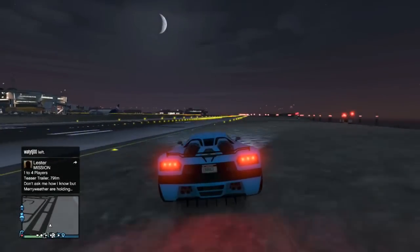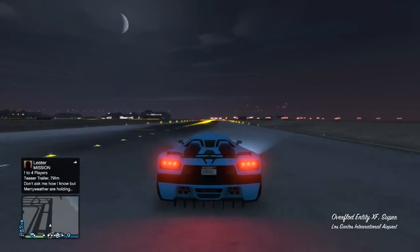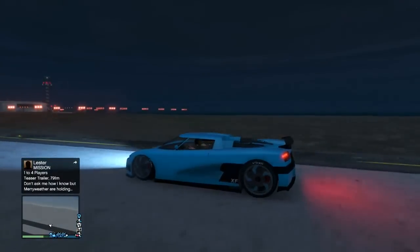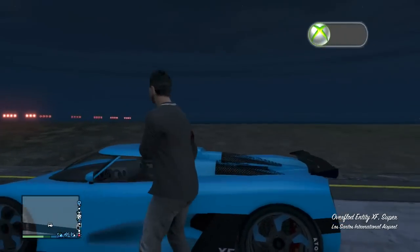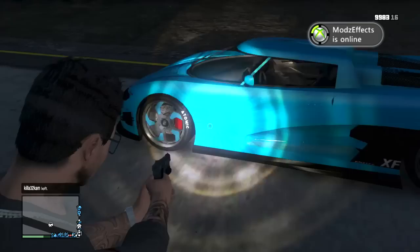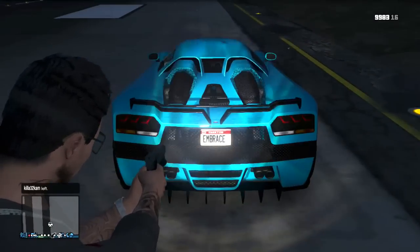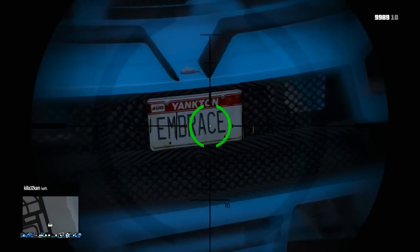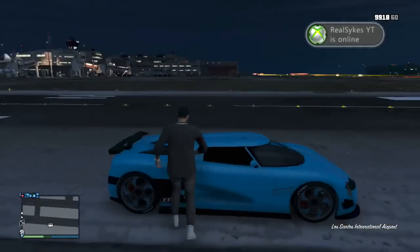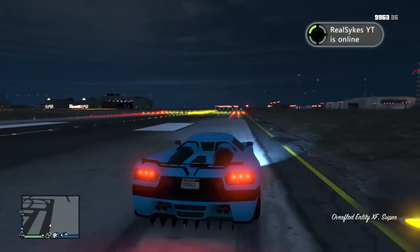Hey, what is going on everybody, Embracing Time here. In this video I'm going to be showing you how to get the modded Entity XF. It has the fluorescent blue paint, fluorescent blue rim paint, a North Yankton license plate, and the NOS modification built into it. When you click the horn button it enables the NOS mod, which makes you accelerate maybe five times as fast — it doesn't make your top speed faster, it just makes you accelerate way faster.